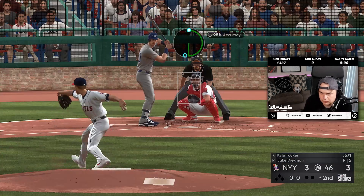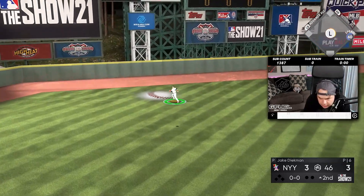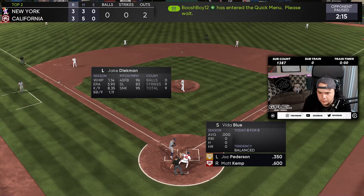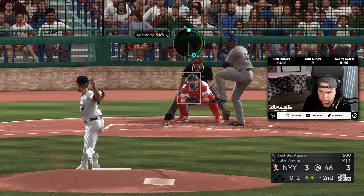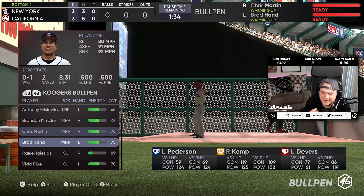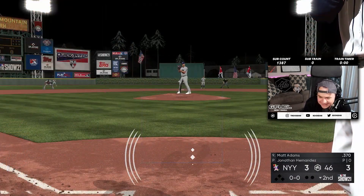Getting Vida out of the game. What pinch hitter is he going to go to? I'll probably stick with Diekman no matter who it is. Hernandez — we go Adams. Having to go to Brad Hand to start the next inning — I hate that.